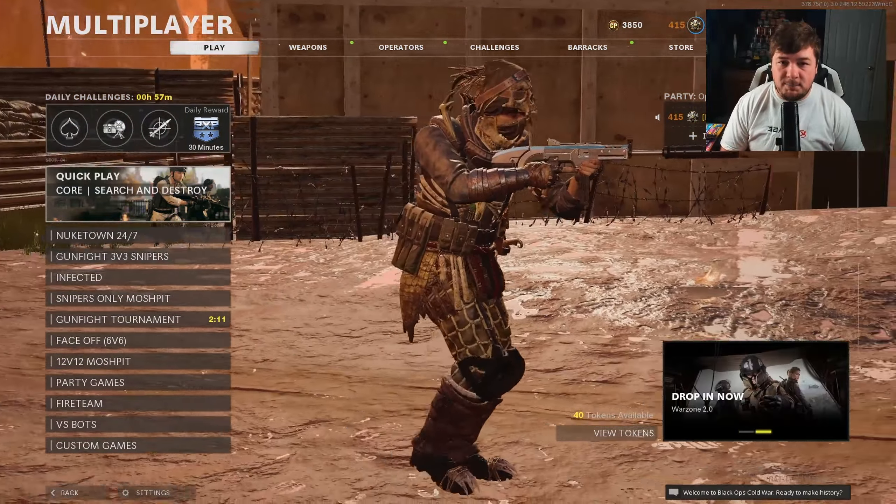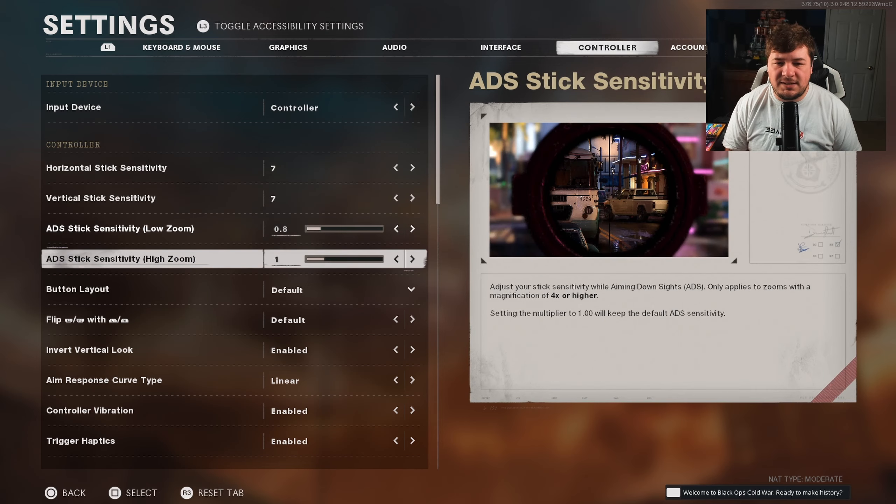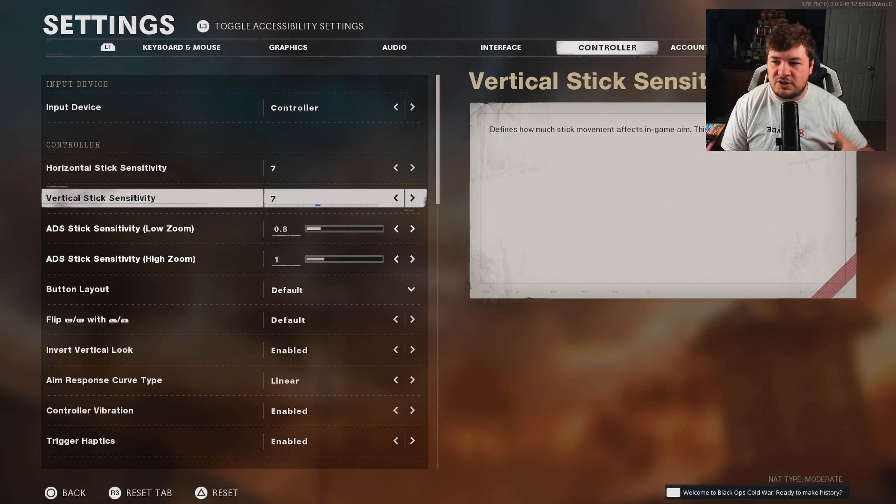I am playing on controller, and that's where a majority of the new players are going to be. I'm not too familiar with mouse and keyboard settings, so you may want to find a different video if that's what you're looking for. Right here you can see everything from my horizontal, vertical, and stick sensitivity. My horizontal and vertical are both 7.7 — that just seems to be my sweet spot. What you guys should do is start low and work your way up; go into a custom game and see which sensitivity works best for you.